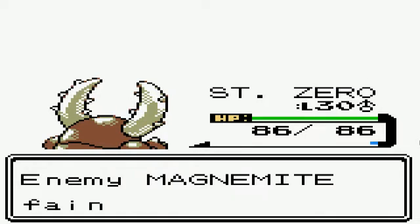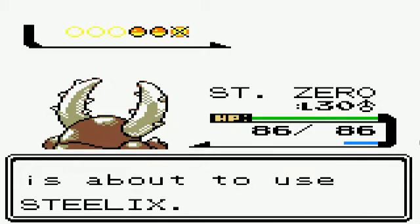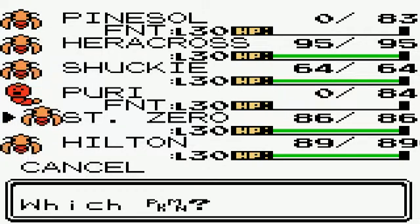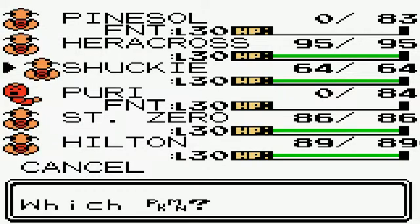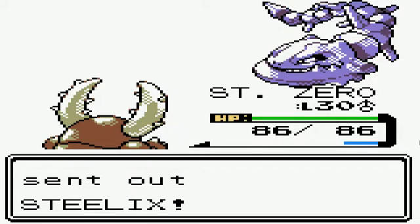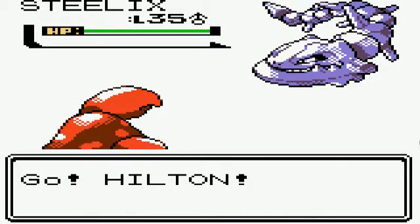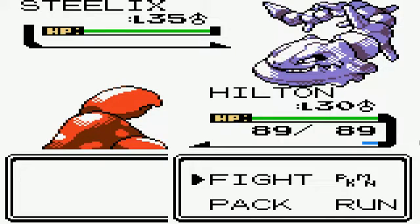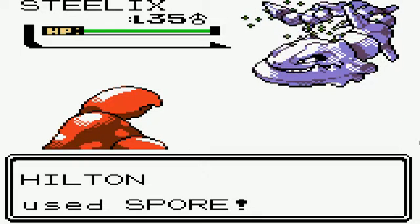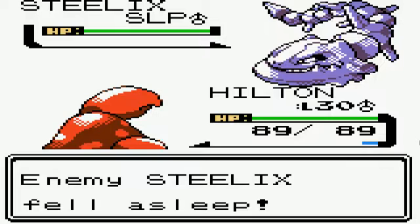Alright, first one down — two more Pokemon to go. It's Steelix. We need some help with that, so let's go with Parasect. That's very menacing, Steelix. I like how in Crystal, Pokemon can move when you throw them out. When I use Spore, it puts them to sleep — Spore always hits, which is good. And for once, my Parasect is faster than the enemy Pokemon.